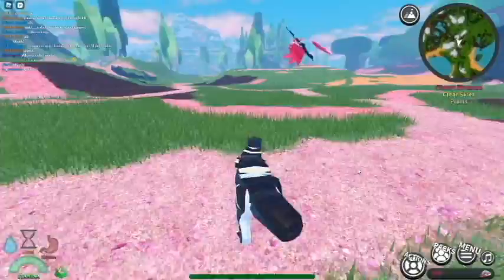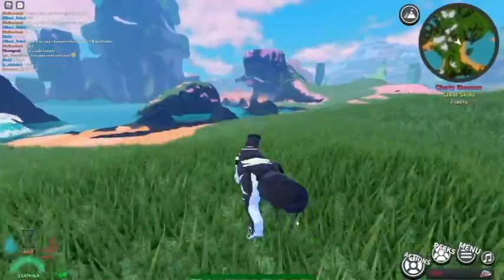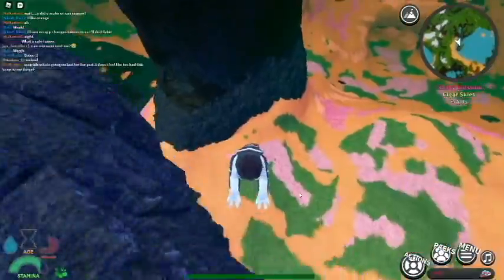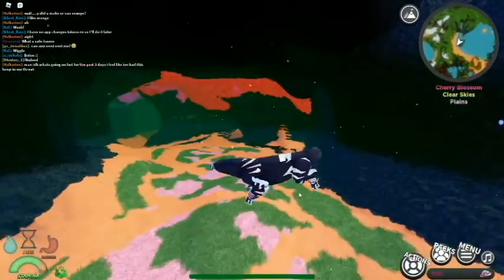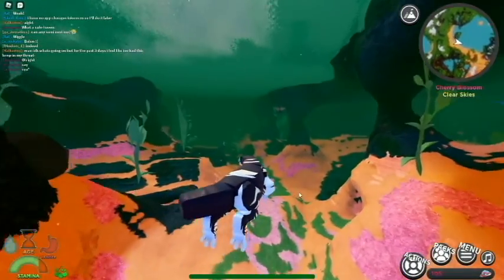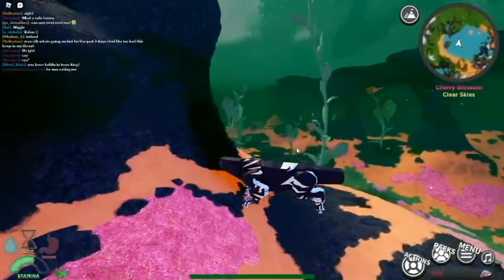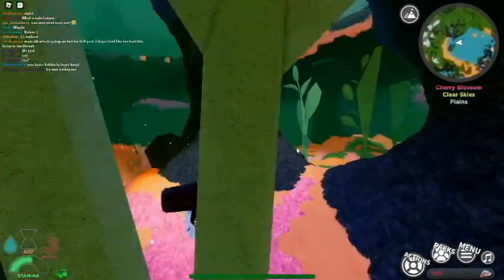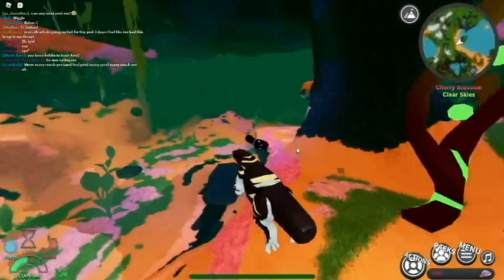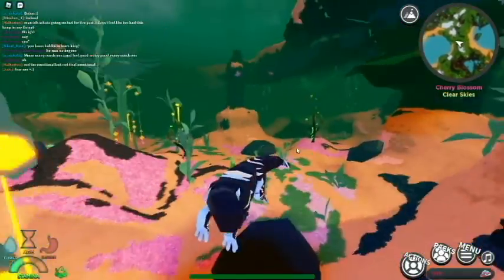Here we are in-game as a semi-aquatic. Aren't we just adorable? We have a little tail nub. We're going to run all the way into the water immediately. We need to find plants down here as everything loads in. There's another player there - that's a carnivore, so we're not going to go that way. We're going to swim away from the carnivores and let everything load up, because the servers are having issues for me today.